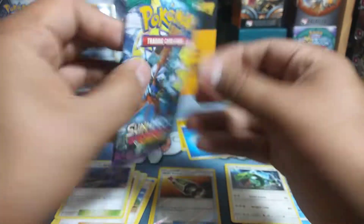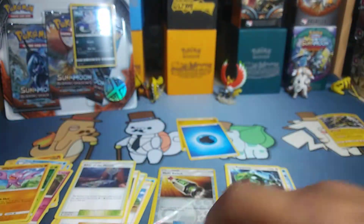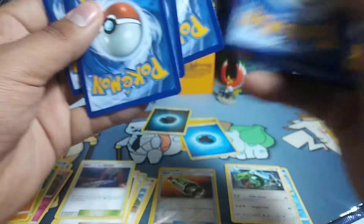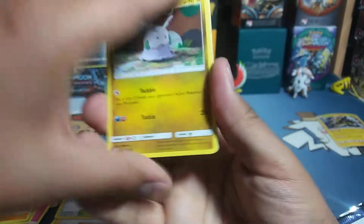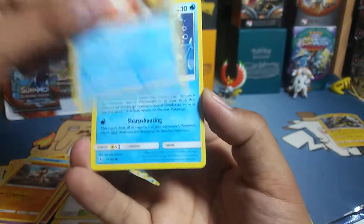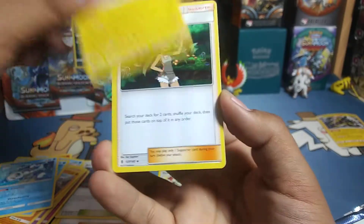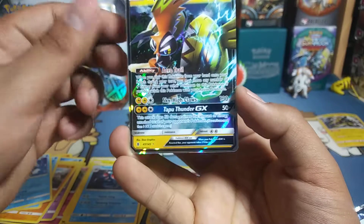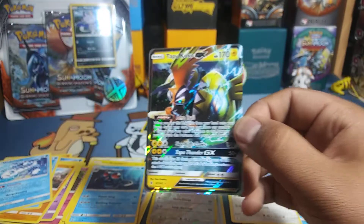Last pack here. Got a Darkness Energy. We have Goomy, Slowpoke, Mudbray, Delibird, Wishiwashi, Graveler, Mallow, Tentacruel, Talonflame, and a Tapu Koko. Not the Tapu I wanted, but that's alright.